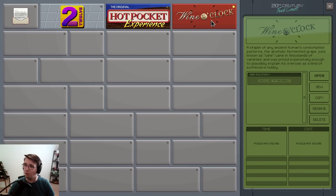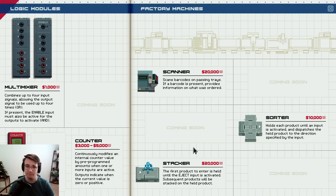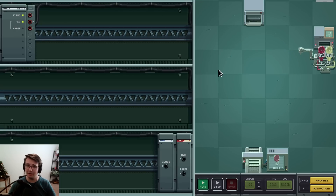How about the Wine O'Clock? Hell yeah, let's bottle some wine. So I now have a sorter - it holds each product until an input is activated and dispatches the held product to the direction specified. And a multi-mixer: combines up to four input signals, allowing the output signals to be used up to four times. If the enable inputs must also be active for the outputs to activate, that's an AND gate. Interesting - logic operators. We are straight-up machine programming, and I love it.